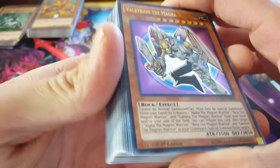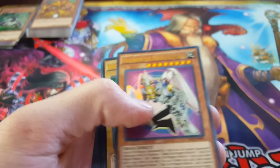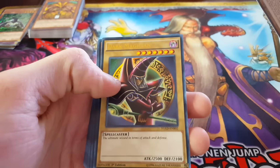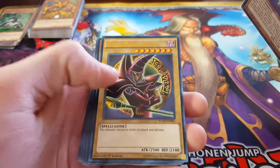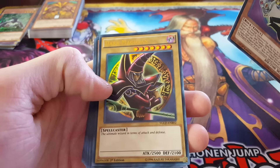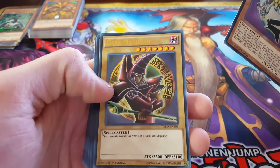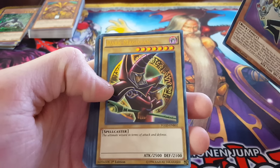So now for the Battle City deck — an amazing arc in the series. Valkyrion the Magna Warrior. Red Dark Magician — oh my god. Red Dark Magician, first time in America, and it's first edition. This has never been seen before, not in America, not printed in English, not officially. Wow.